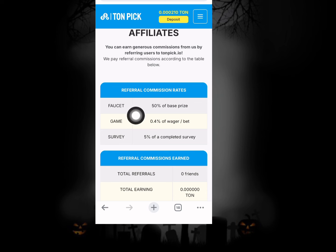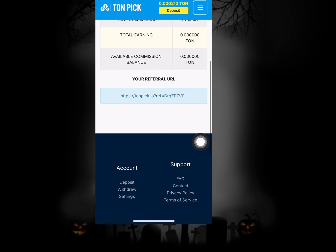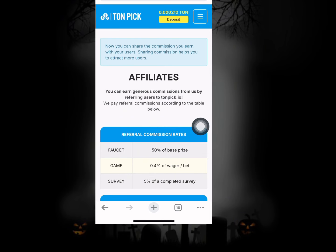There's also an affiliate space where you can basically make a lot of money. Anybody who joins with your link gives you a 50% bonus based on their faucet earnings, and if they play games you earn over 0.4%, and sub-affiliates earn over 5%. You can refer your friends to this particular project by sharing your unique invite link, and once they jump on this project and do some simple tasks you're basically going to be making money.